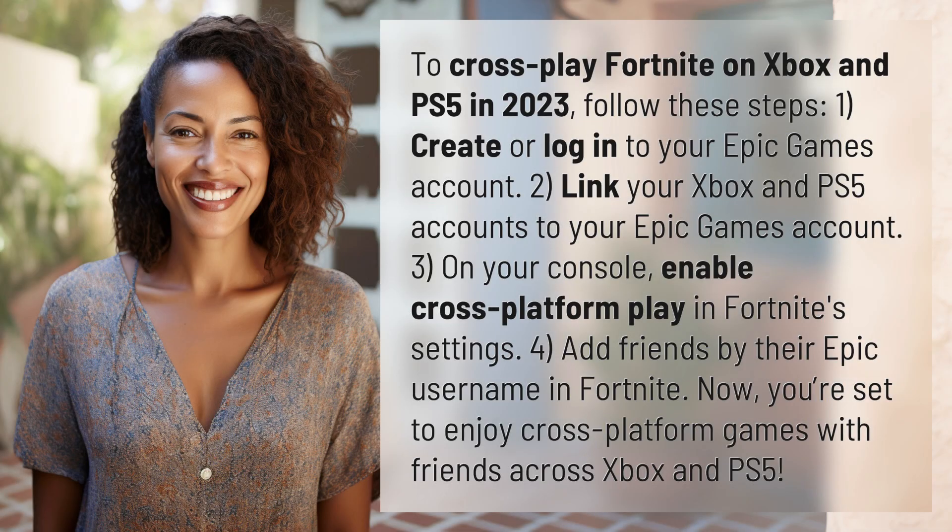To cross-play Fortnite on Xbox and PS5 in 2023, follow these steps. 1. Create or log in to your Epic Games account. 2. Link your Xbox and PS5 accounts to your Epic Games account. 3. On your console, enable cross-platform play in Fortnite's settings. 4. Add friends by their Epic username in Fortnite. Now you're set to enjoy cross-platform games with friends across Xbox and PS5.